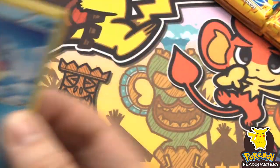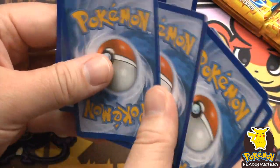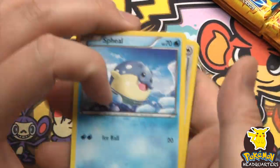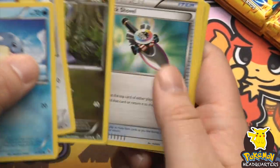I feel there's at least one more full art EX in this box. I mean, we're Pokemon Headquarters - if we're not getting the pulls, who is?